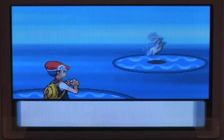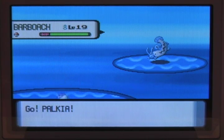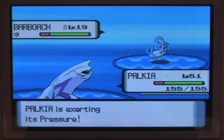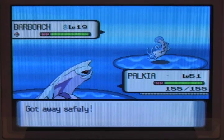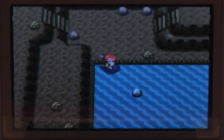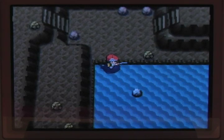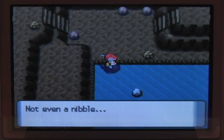Got a Barboach — those things can evolve. These are the three species you can find in here with a Good Rod: Magikarp, Barboach, or Feebas. We found one Feebas but didn't land it. It's like real fishing when you really think about it — it's the one that got away.